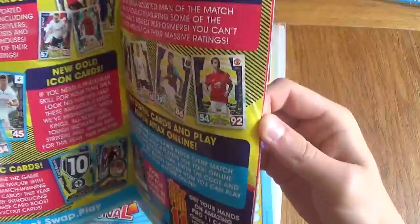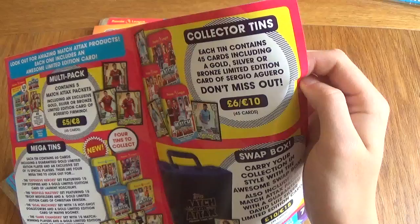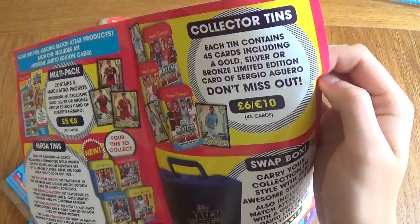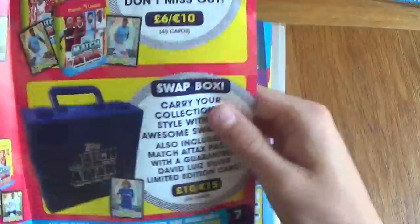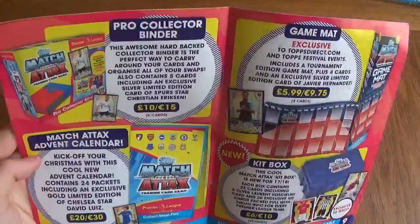Is there going to be autograph cards anywhere? Now, today we've got the prices, we've got the multi-packs, Mega Tins, Collector's Tins. Expect these reviews on the channel, guys — all the reviews on the channel of all the products. We've got the Match Attax box, we've got Pro Collector Binder. We've got Match Attax Advent Calendar — I did an Advent Calendar for the Champions League last season and I was really excited to do that. I think it's quite a cool idea they introduced this season. We've got the Game Mat, a kit box, exclusive to Tesco.